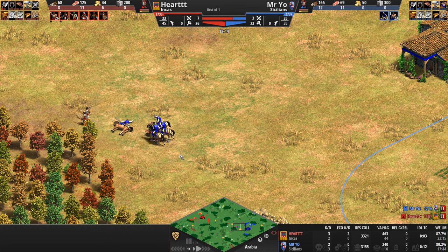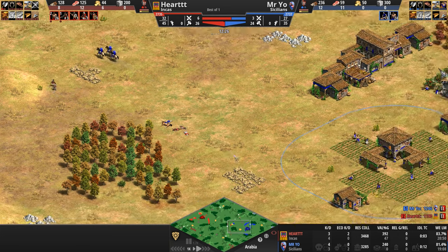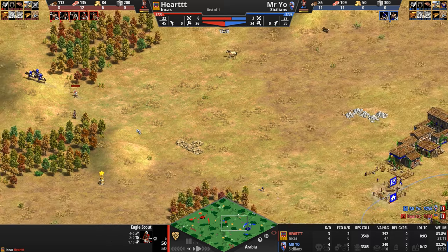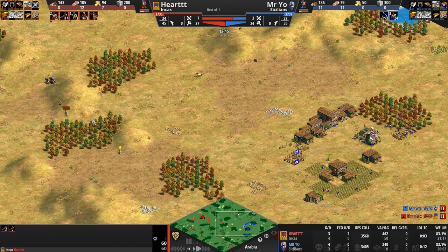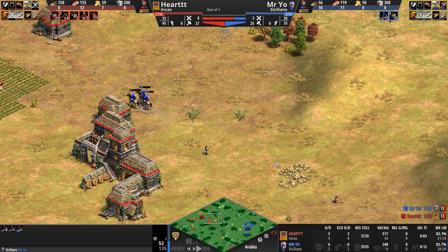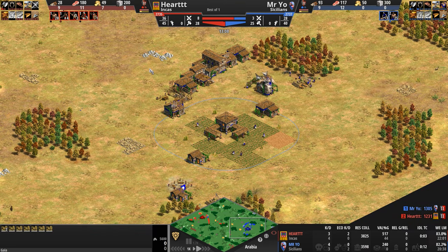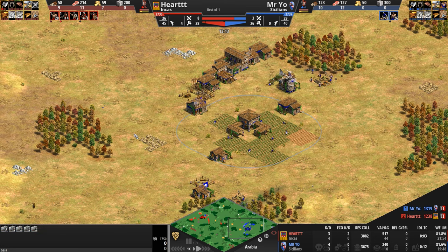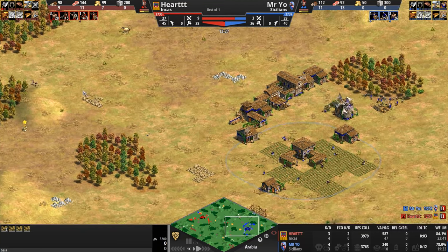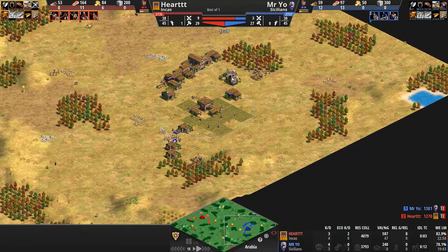The Sicilian gets revenge and takes the kill lead, gunning down a bunch of military. He's going after more — there's an Eagle here he could pick off, but eagles have pierce armor making them easy for melee units to handle. Mr. Yo's primary gold and primary stone are annoyingly placed in a forward position. He's already walled out his primary stone, but four out of five resource patches are forward-facing, which is very annoying and makes walling off difficult.